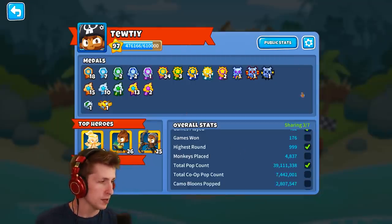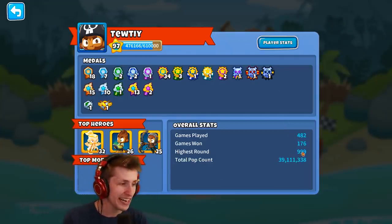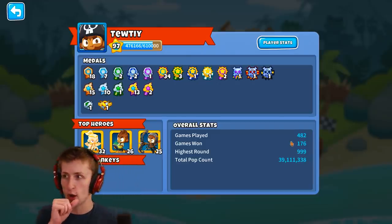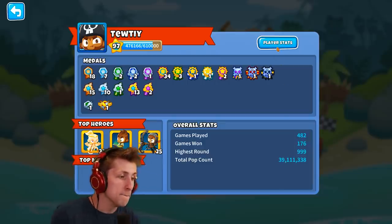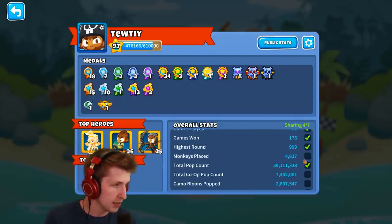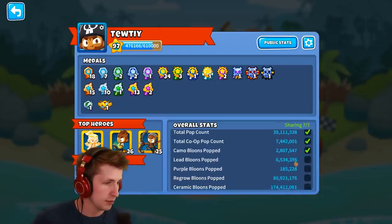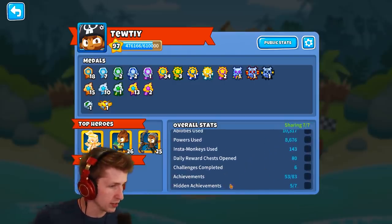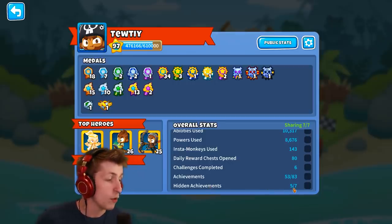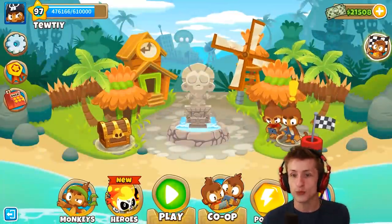Looking at public stats: highest round — 999! People are gonna see that and be like, 'oh my gosh, this guy's insane.' I've popped 39 million Bloons — that's crazy. You can show stats like total co-op pops, Camo Bloons, Lead Bloons — only seven out of seven shown. I've gotten five hidden achievements but missed some. Top Monkeys doesn't show which are my top, which I'm kind of sad about, but still really cool.